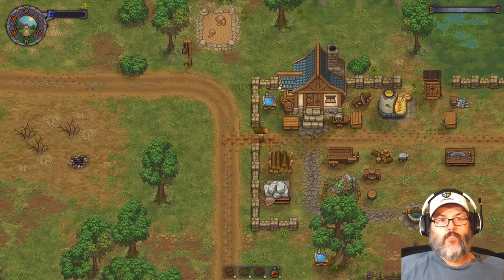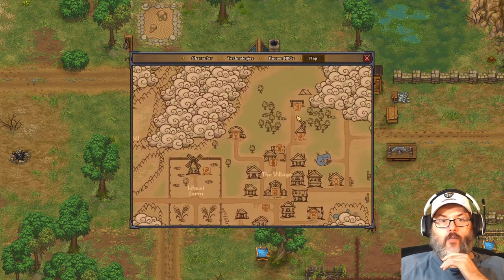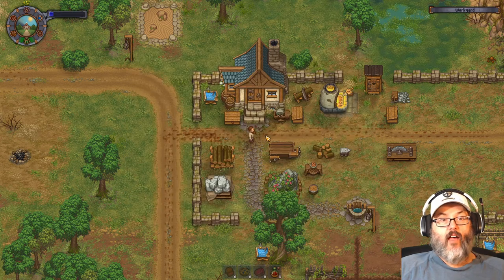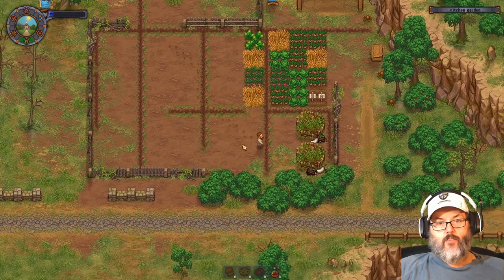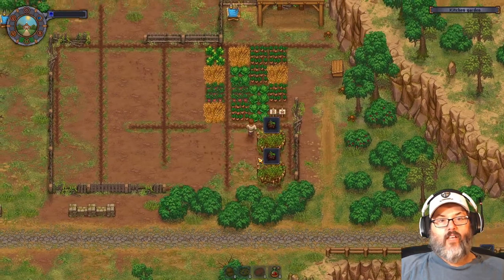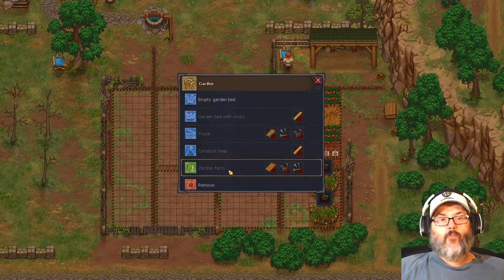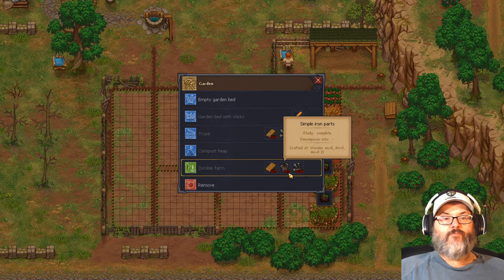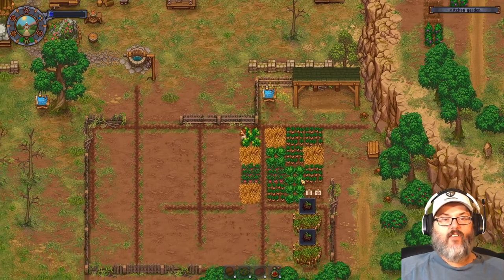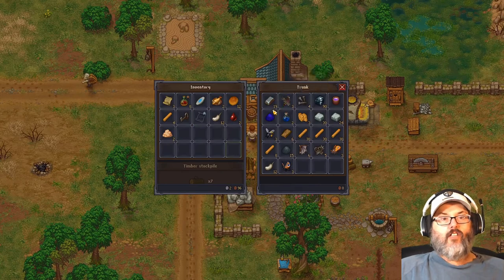I'll bring one or two over every time I head back just to slowly clear that out. I found out this is where we can build the logging site — that may not be a bad idea. Let's pop over and see what we need to build. I think we unlocked the ability to do a zombie farm. We need five planks, three simple iron parts, and ten nails to make the farm.